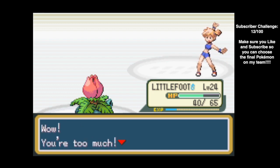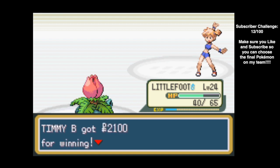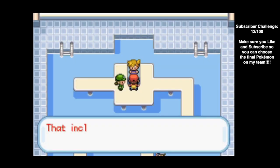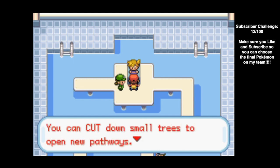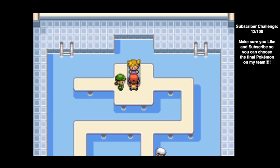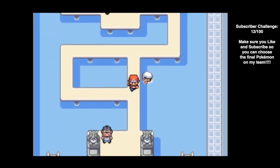We beat Misty and receive the Cascade Badge, which makes all Pokemon up to level 30 obey — including trade Pokemon. We can now use Cut outside of battle to open new pathways. Misty also gives us TM03, Water Pulse — a great water move with 60 power that can also confuse the target. It's pretty good and holds up throughout the game.